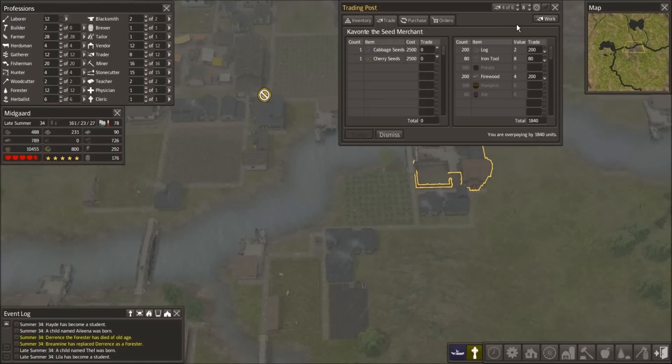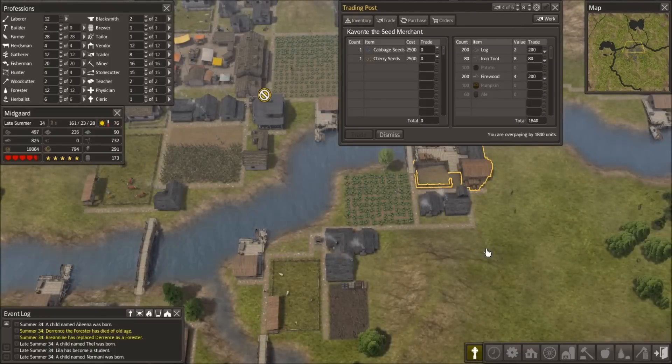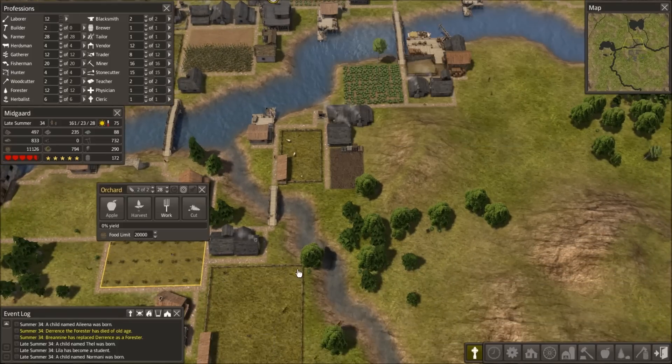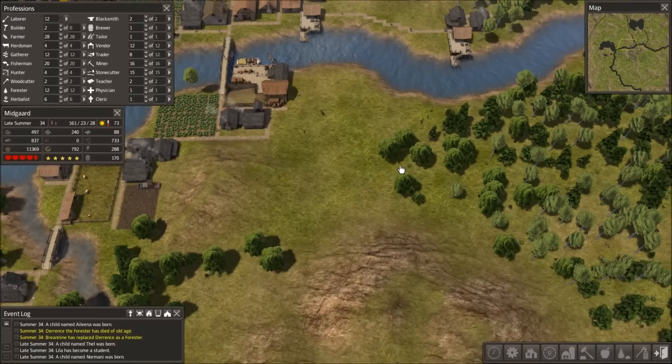One of the things I found out is that the most efficient crop size is 15 by 8 for one worker, which produces 840 total food — that's if your workers are educated. And the perfect orchard size is 15 by 4. I'm not 100% sure on that, but I think that's right. So we're gonna do some more farms.